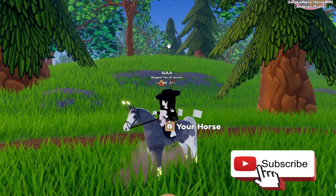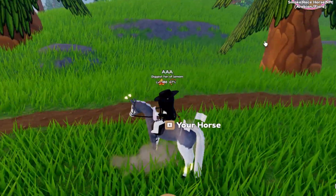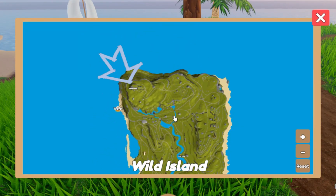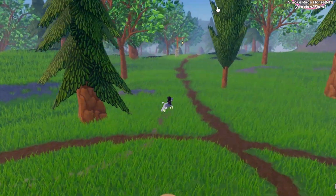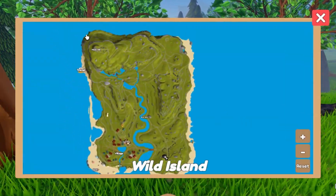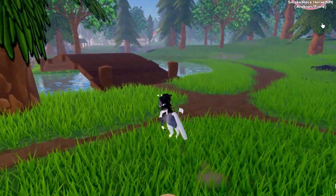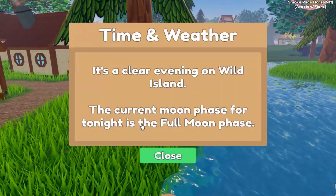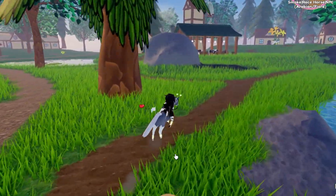Hey guys, welcome back to another video. Today I am showing you how to get the moon aura. First, you need to go to Real Player Island - this one, not the one with the horse shape. Then you need to wait for night. You need to wait at Moon Hill over here. You can only see the current moon phase for tonight, which is the full moon phase.